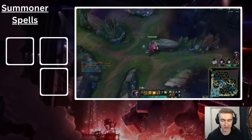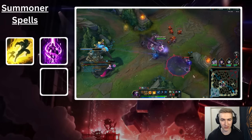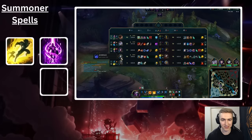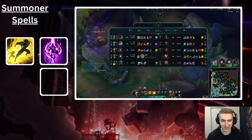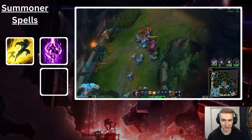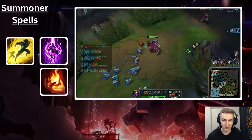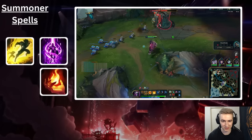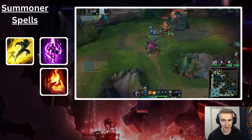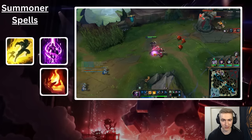Up next we'll be covering Summoner spells — this won't take very long as it's pretty straightforward on Malphite. You're going to be running Flash and TP almost every single game. Flash is very good on Malphite because a lot of people can actually flash your ulti if they see you coming, but not a lot of people can dodge your Flash-ulti. If they're in range, they're probably thinking they'll flash when you ult, but if you drop the instant Flash-ulti, it's very hard for them to react. Especially in Challenger and even pro games, that's how you catch the best ADCs off guard — they're trying to bait out your ulti by giving you range and looking to flash it, but they're not really expecting the Flash-ulti.